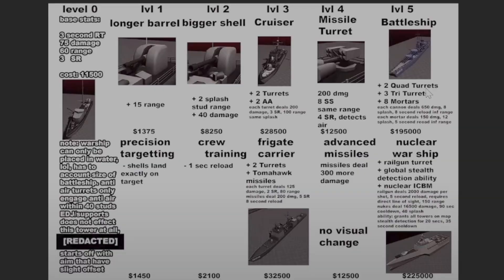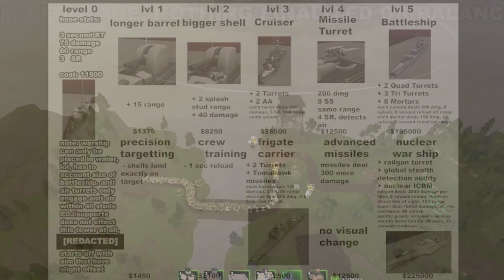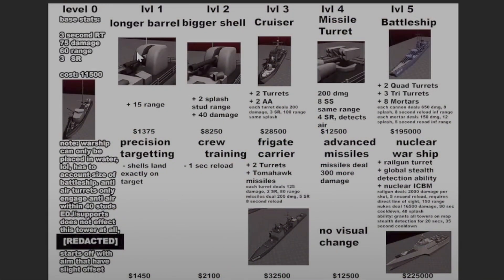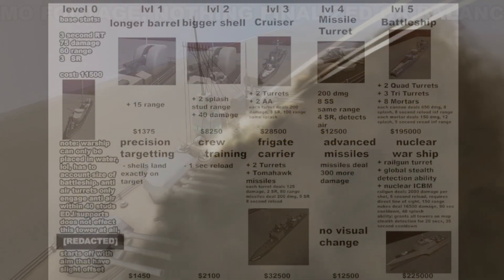Here are some rough stats for both the top and bottom path of the Warship. For the top path, the base stats are a 3-second reload time, 75 damage, and 60 range. At level one it will have 'Longer Barrel,' which increases range by 15. At level two it will have 'Bigger Shell,' which adds 2 splash, stud range, and 40 damage.